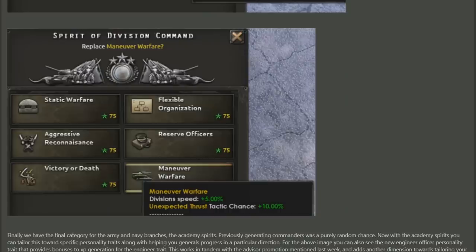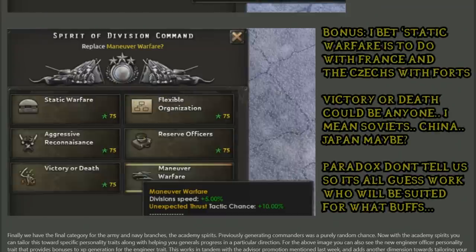In the second example they give, we see in the State of Division command, you can put more emphasis on the type of tactic you're using with Maneuver Warfare, which gives you a very minute buff to speed, but more importantly, the tactic chance of you doing an unexpected thrust goes up. So tactics are the different types of manoeuvres you can do in battles between different tiles, and the chance that this particular tactic will occur has gone up.